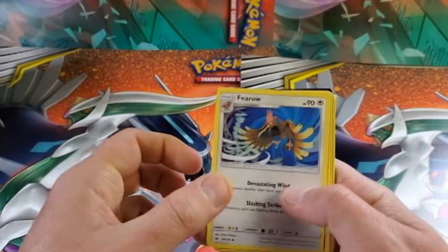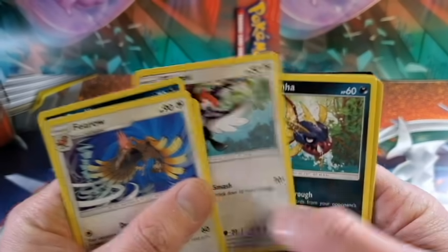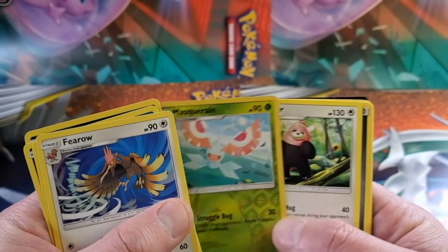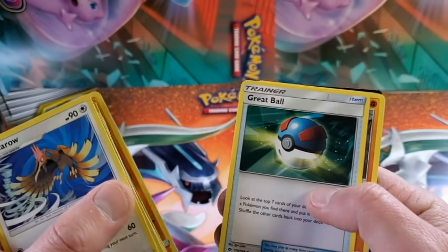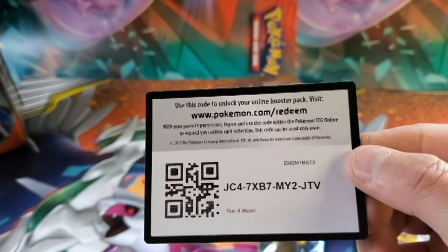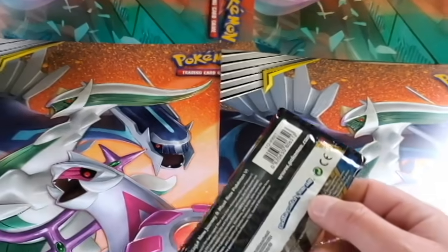All right, start out with a Pharaoh and a Snubbull, Sandile. That's our foil card there. Nothing super special in that pack, but always more cards to add to the set in the collection. Code card on that, obviously green. There's the code card, so that's pack number one. Now let's go over to the Sword and Shield here.